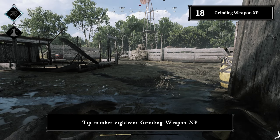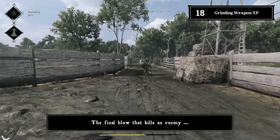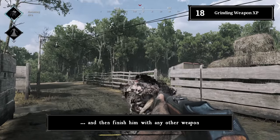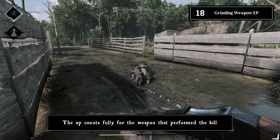Tip number eighteen: grinding weapon XP. The final blow that kills an enemy counts toward the weapon unlock. That means you can knife an armored enemy twice and finish him with any other weapon — the full XP counts for the weapon that performed the kill.